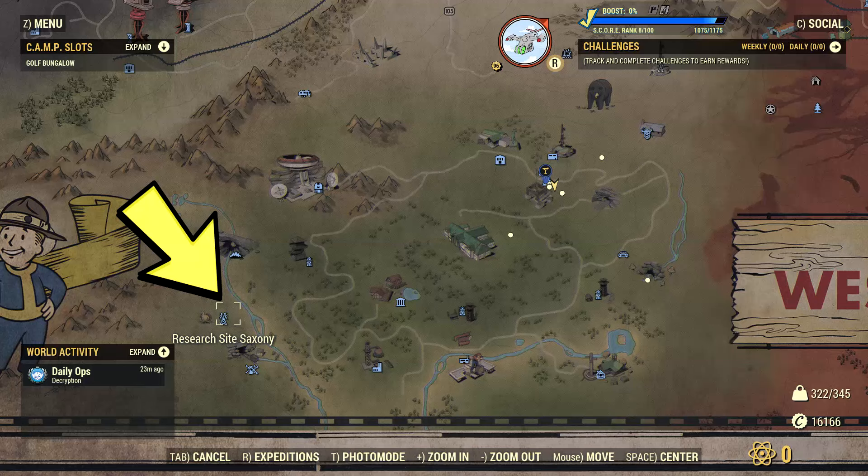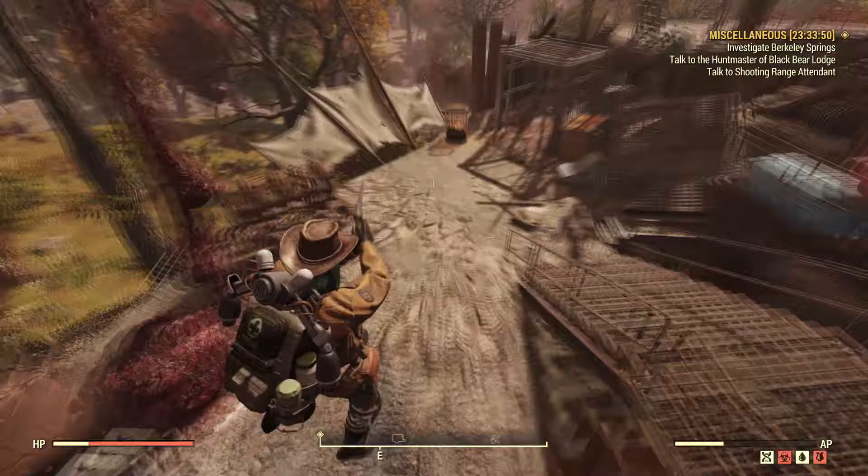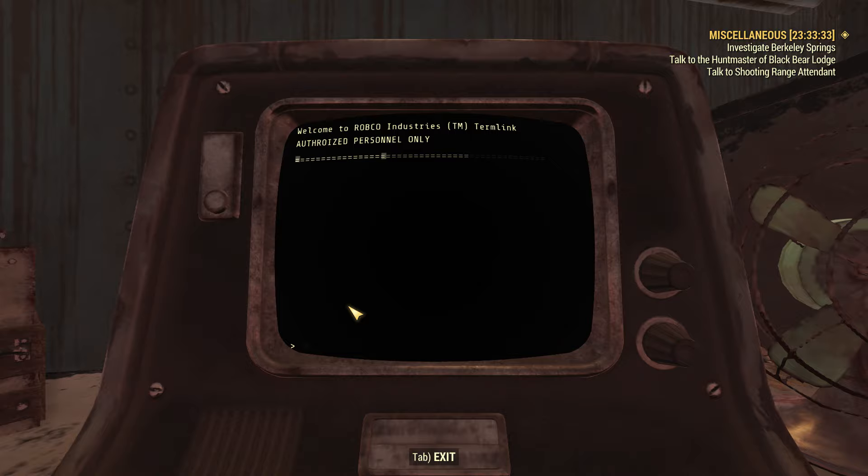Next we have Research Site Saxony. There's not much here except a terminal called the Lightning Harvester Terminal. I wonder if this is linked to the Thunder Mountain Substation TM3 where we have the Lightning Harvester. We may have to wait for the official release to find out more.